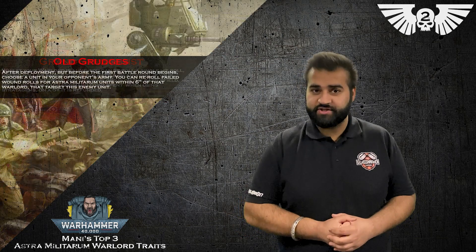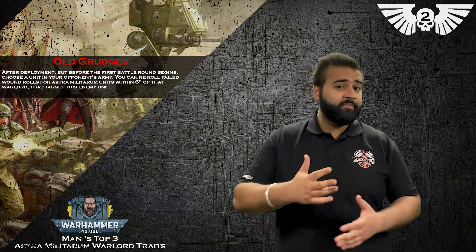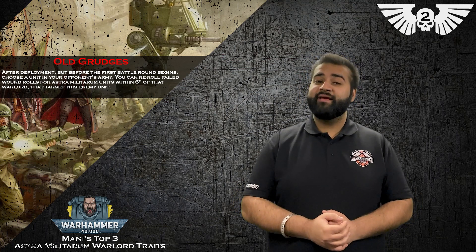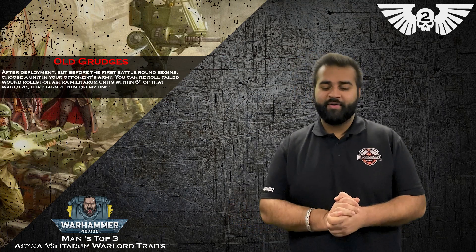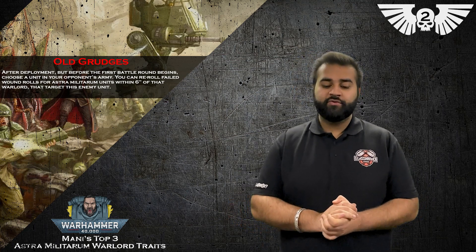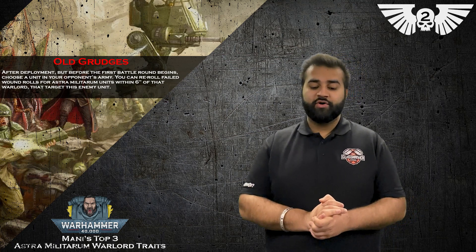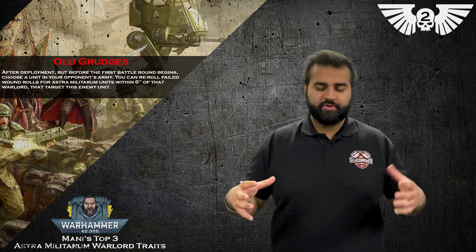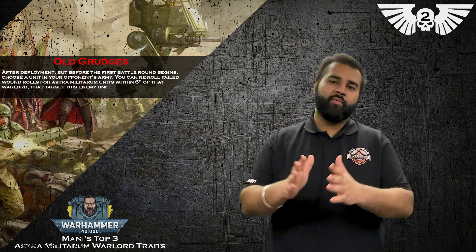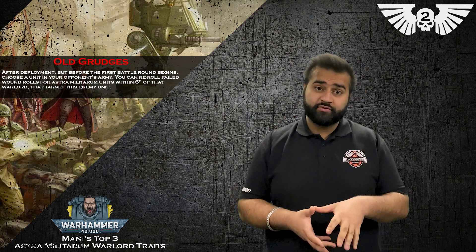Then in at number two, I've got Old Grudges. Old Grudges works after deployment but before the first battle round begins, so you can see where your opponent is putting their bigger targets. You choose a unit in your opponent's army, and you can reroll failed wound rolls for Astra Militarum units from your army that target that unit, whilst they are within six inches of your Warlord. So, for example, triple tank commanders within six of your Warlord going for one big thing with full rerolls to wound — very powerful.